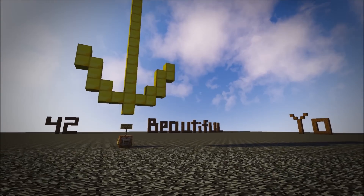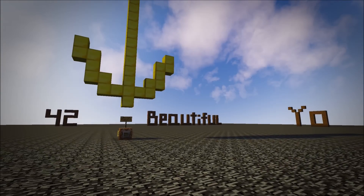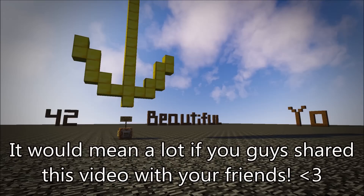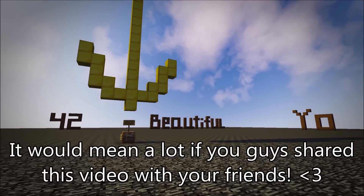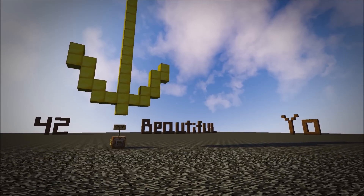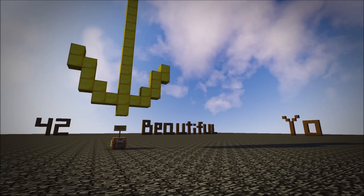Hey guys, it's Red Nomster and today I want to share with you something very special and close to me. It's been with me since basically the beginning of my channel because it's taken so long. Essentially what you're looking at right here is a spawn area of my new adventure map called Phobos Apocalyptic Survival. It was first called Vanilla Realism, which is what some of you may know it by, but the last video I did on it was about 5,000 subscribers ago.